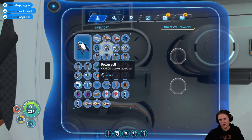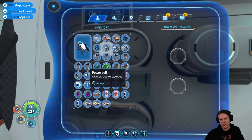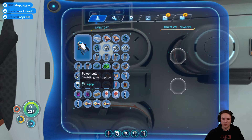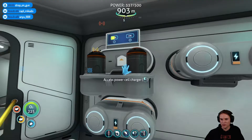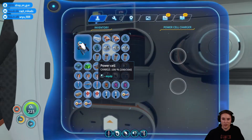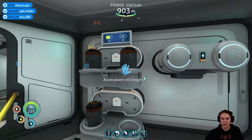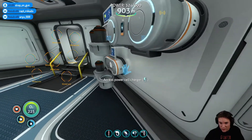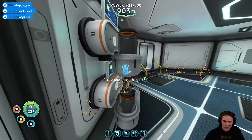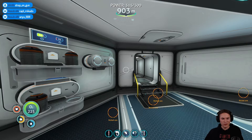Did I not switch one of those over? Some of them won't have been at zero percent — I should have looked at that. Not that it really matters. Are these all full now? Those three are fine. There's a problem — I never thought I wouldn't be able to see down the back of there when I put these on the wall. Never mind. Cyclops doesn't evenly drain power — I'd love if it did one full cell at a time. But I can live with it.